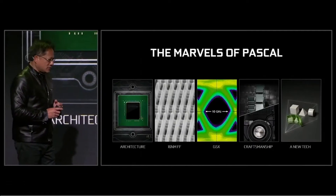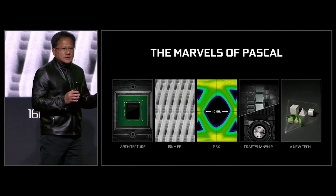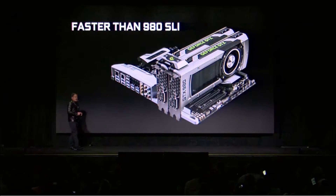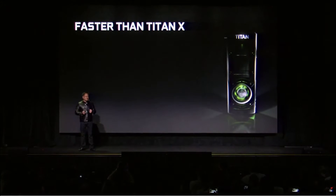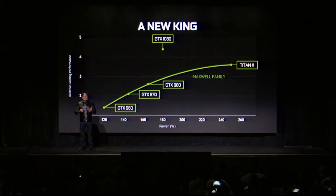It uses the fastest components available — all the stuff in it is really fast. I'm not going to go into all the technicalities because they're complicated hardware stuff that I don't even fully understand myself. It's faster than two 980 cards in SLI, which basically means two 980 cards linked together using the power from both. It's said to be two times more powerful and three times more efficient than the Titan X, and the price is $599 or $699 for the Founders Edition — though I'm not too sure of the difference.